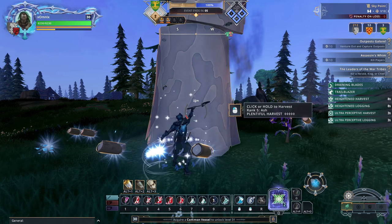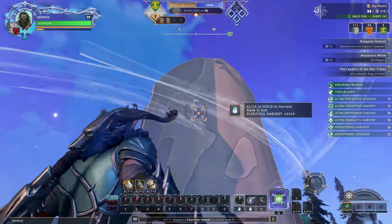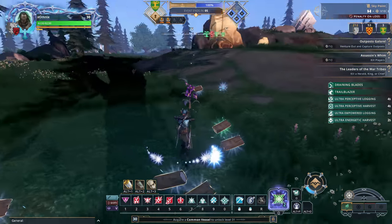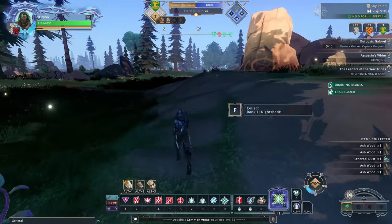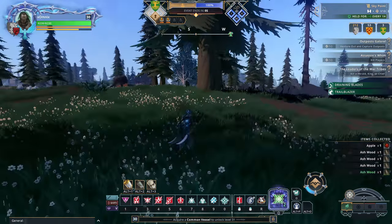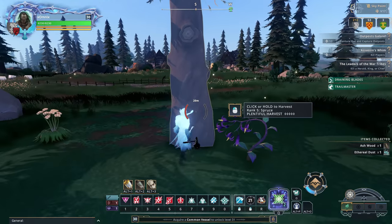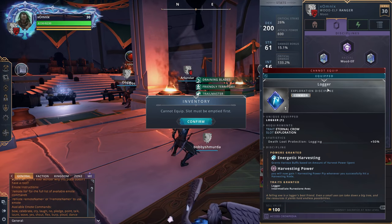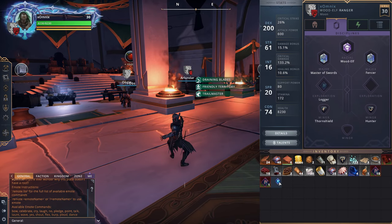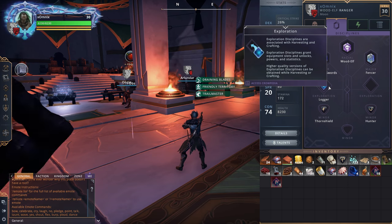Finding a green discipline should take somewhere between 15-45 minutes of farming. There's a mechanic in the game which slowly increases your probability of a drop if you're getting unlucky and haven't found one in what the game would consider to be an acceptable period of time based on your drop chance. So if you end up farming for hours trying to find something that someone else found in 5-10 minutes, don't worry — you'll get one, just keep at it. Once you have it, you have to go back to the earth temple to equip it. Drag your old disc out into your inventory and place the new one in.